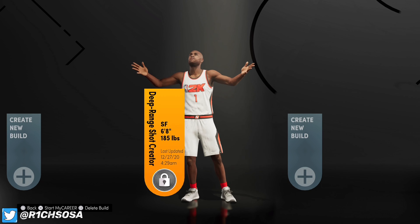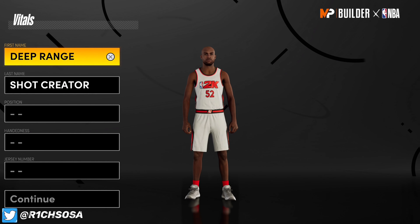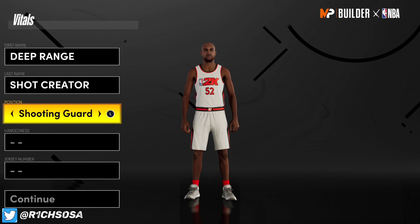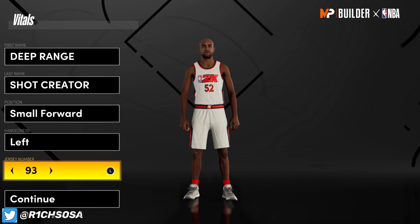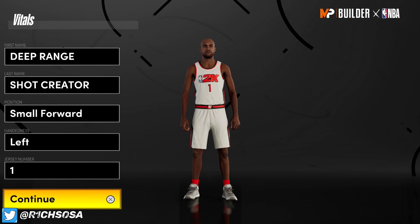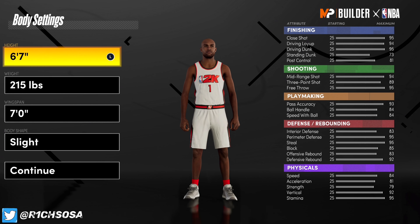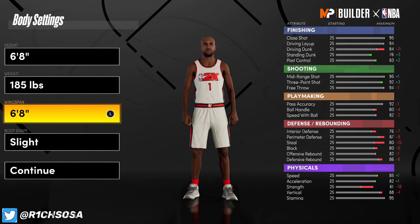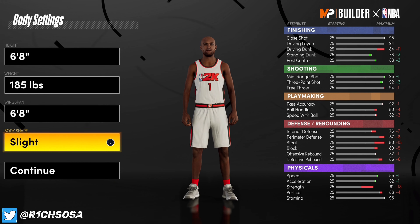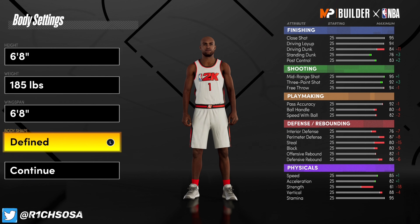Let's get into the making of this Deep Range Shot Creator. As you can see, I made it out of the small forward position. I'm pretty sure you can make this build out of multiple positions — more than sure you can make it out of shooting guard, and pretty sure you could also do it out of point guard. I found it out of small forward, and I like the setup I ended up with. The height is 6'8, weight is optional but I'm going with 185, wingspan is 6'8, and the body shape is personal preference.